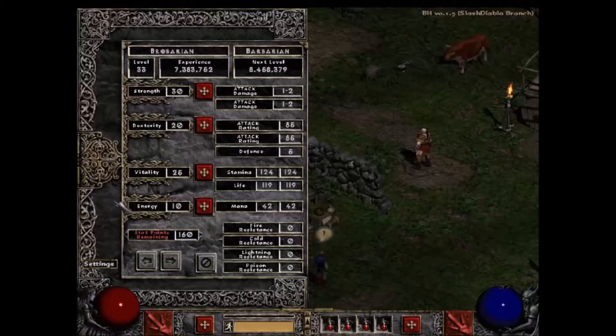Vitality is basically life. It gives a different amount of life points per point invested — barbarians get 4 per point in vitality, while sorceresses and necromancers get around 2, so it varies by class. It also gives you stamina, but stamina is completely useless so we won't worry about that. Energy is basically mana points — similar to vitality, it gives you points into your mana pool.